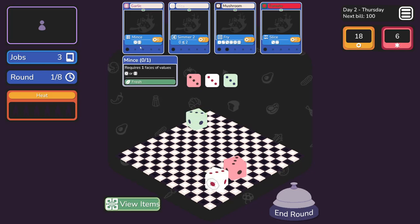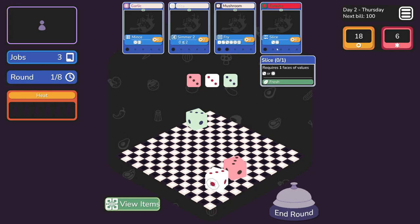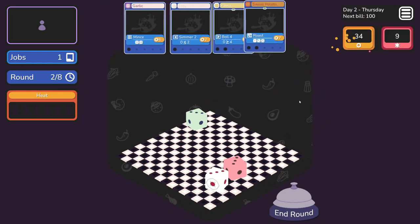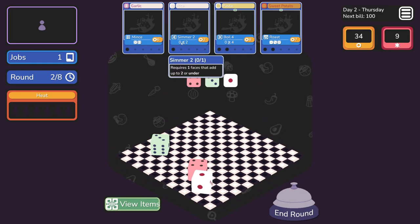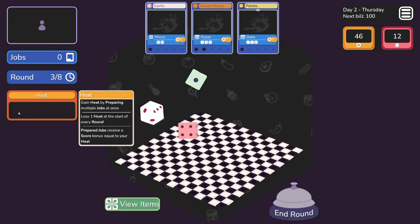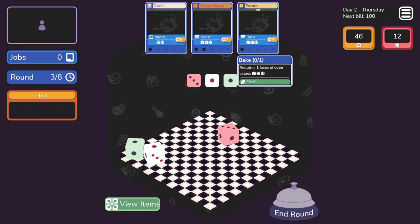We're rolling three dice and we've got three threes. You need five or six, you need one less than two, you need two of the same value, you need three or four. So I can take out frying the mushroom and slicing the tomato. And heat - you gain heat by preparing multiple jobs at once, lose one heat at the start of every round, and prepare jobs to receive a score bonus equal to your heat.